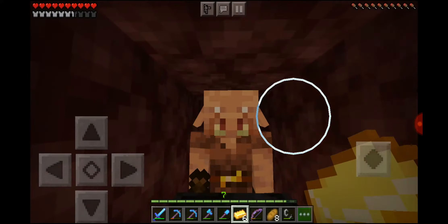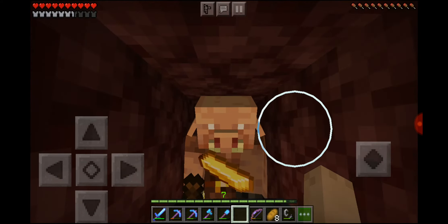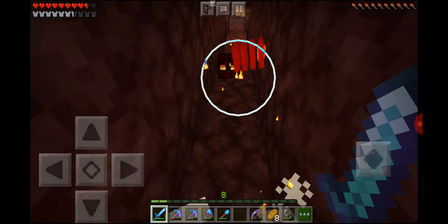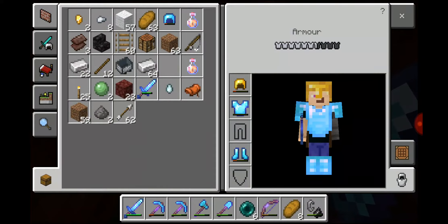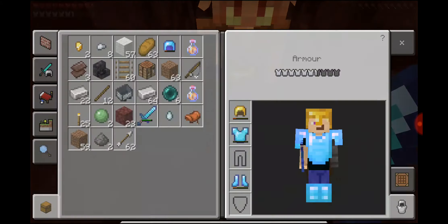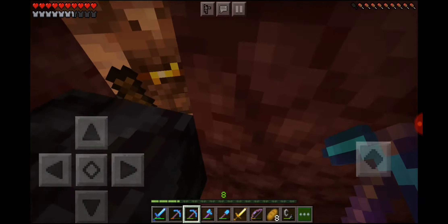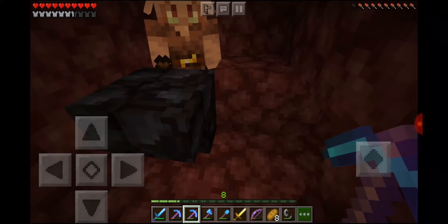Okay, here we go — we've now got our very own piglin, and you also need to give him a name. Here he is, now named Reuben — that's the pig from Minecraft Story Mode. I'm going to need him to get rid of that crossbow. Let me give him a golden sword — wait, is he gonna pick it up? I thought they prefer golden weapons. Anyway, let me give him some golden ingots, see what he does. Oh he does take a look at it! Oh, he just gave me some ender pearls.